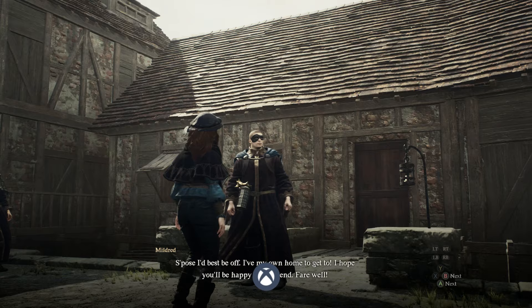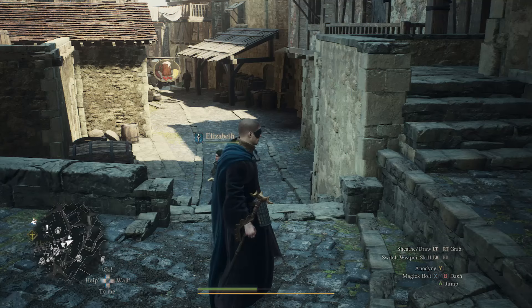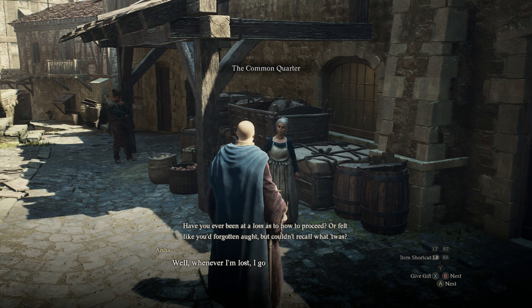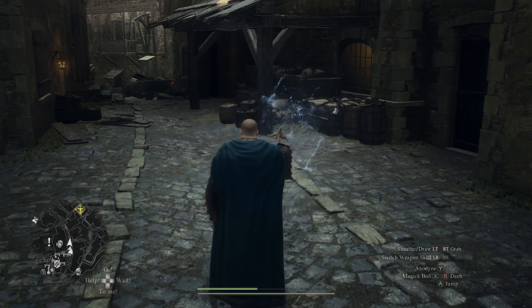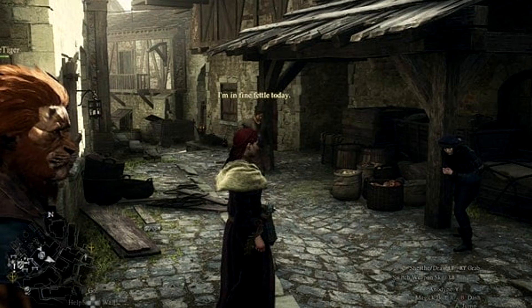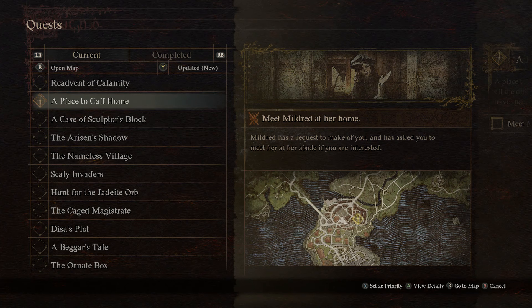This next side quest is called A Place to Call Home, and this is how you can get one of your first houses. You can start this one over at Vernworth. Just head to around where I'm at on the map and you can find a lady up against this post. She'll be right around where this post is — you have to come during midday time to find her. Unfortunately I've already talked to her and started this quest, so she's gone and is at the next part where you're supposed to go.